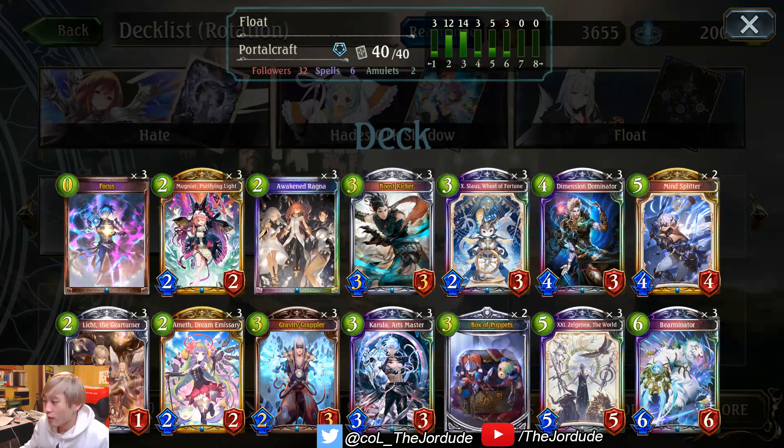So in the current rotation meta, you might see something like this for Float Portal. The deck basically revolves around a pretty control style because there's no big burst condition in the mid to late points of the game. Where this deck usually wins is when you hit turn 10 and you invocate Zelgenia the World and you use Awaken Ragna, or you can use Awaken Ragna with Bearminator and you just OTK your opponent. While this deck has been gaining support over time, it still hasn't really found a place in the competitive meta, but Shadowverse is still supporting this archetype, so this deck might have a lot of potential in the future.